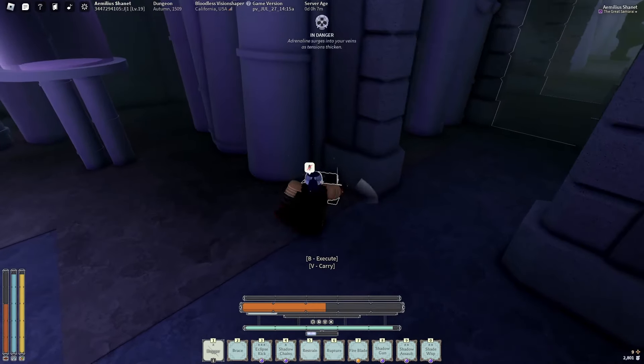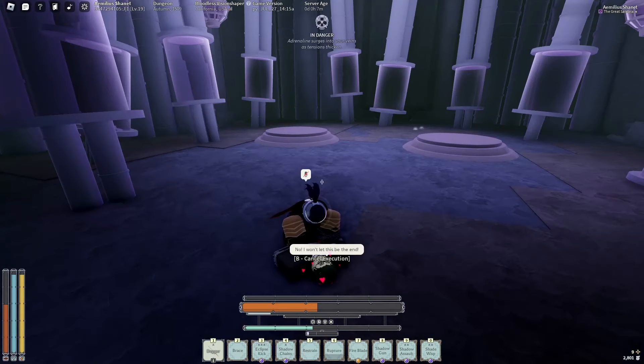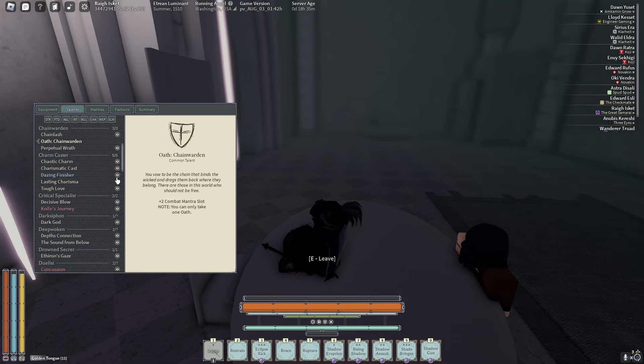I think you only need two of those to progress, four total but you get them in two. The oath reads: 'Oath Chain Warden — you vow to be the chain that binds the wicked and drags them back where they belong. There are those in this world who should not be free.' Pretty dark, some Errant-type mindset.